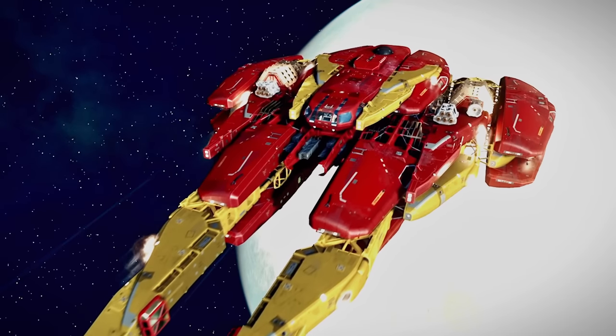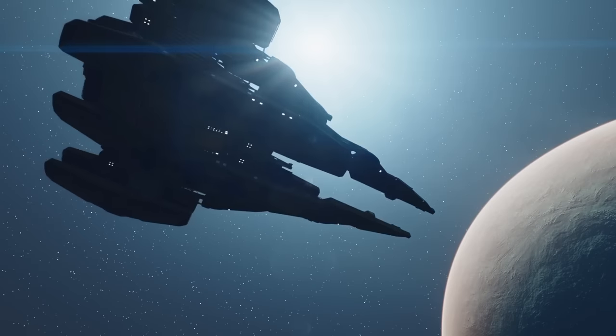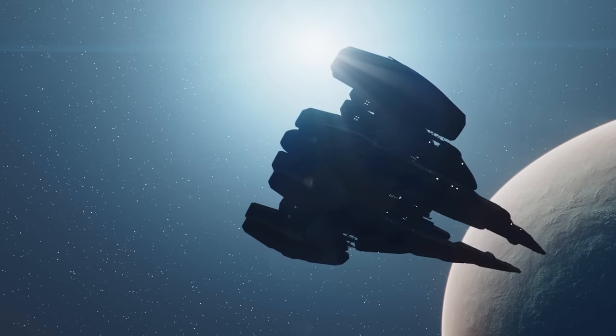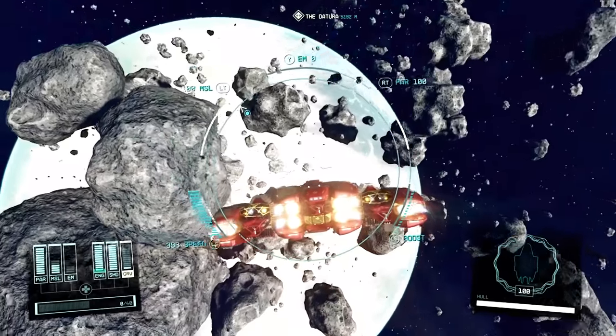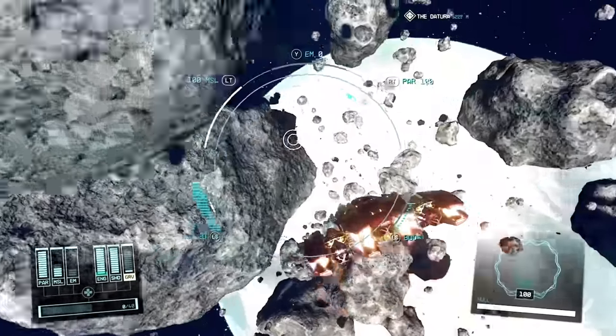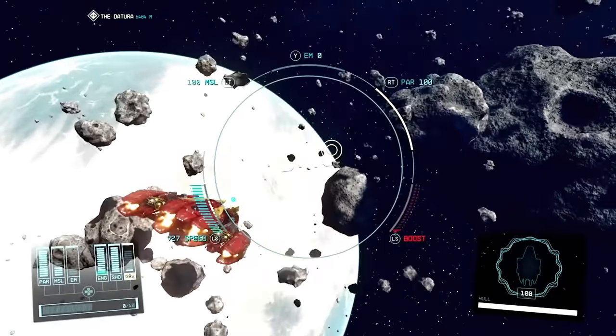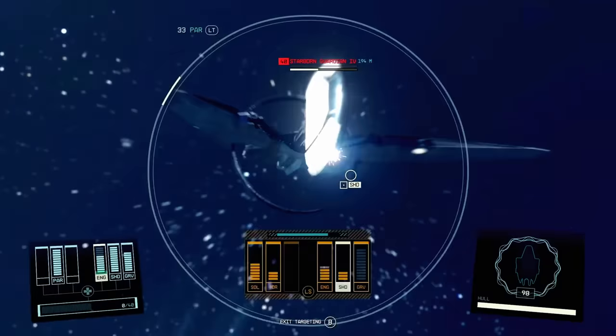Greetings spacefaring comrades. Today we're diving into the sleek world of Starship customization, specifically crafting the baddest, nimblest Class B fighter design in the galaxy, the Razor Leaf Mk2. This Class B beauty is all about speed, agility, and striking fear into the hearts of pirates.